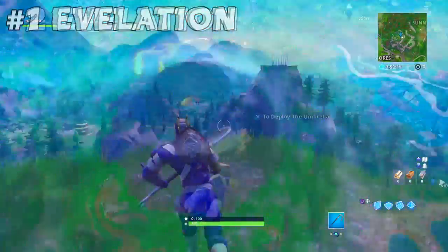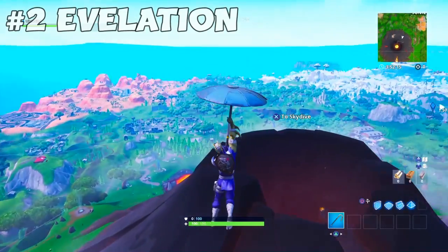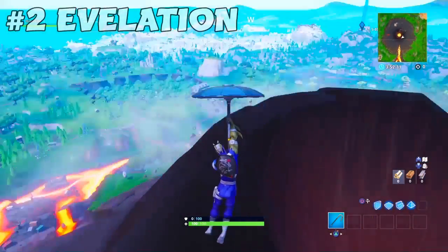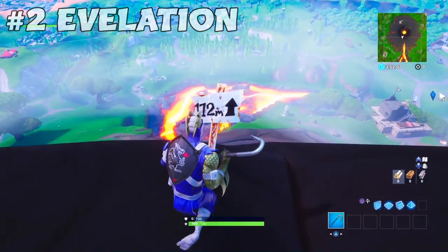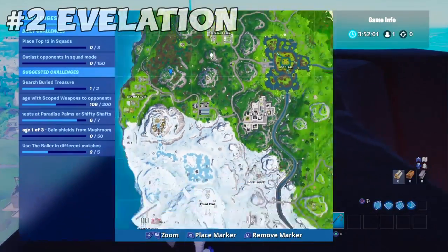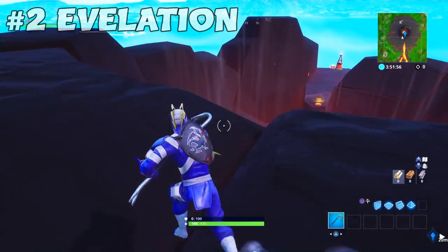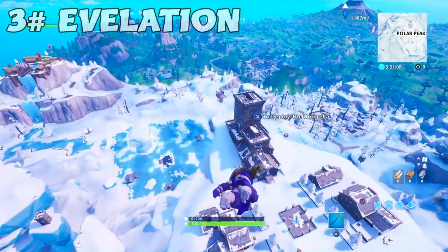Now the second highest elevation you need to go to is very simple — it's at the volcano. Come over here and you'll find a sign, and then you'll be done. On the map, you need to simply go to the border of this volcano, and that's your second location done.